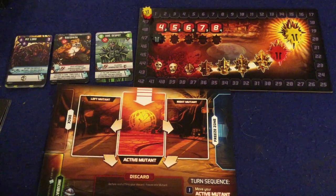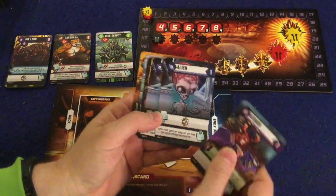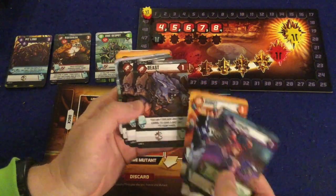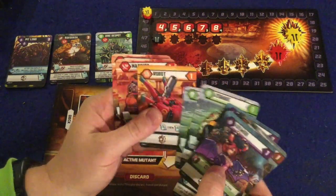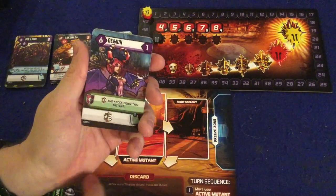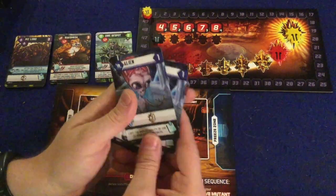Let's go over some of the components. Everybody's going to have their starter deck of cards, which is going to have two aliens, two robots, two demons, two beasts, two zombies, and two warriors. Each one of these is going to have a different special ability, and there are two special abilities on most cards.